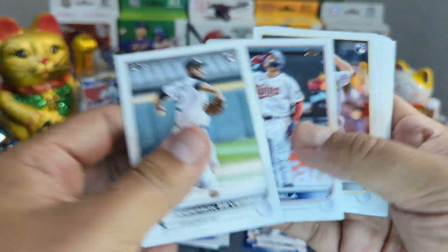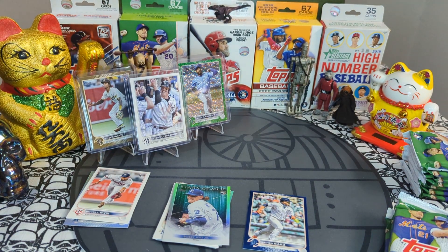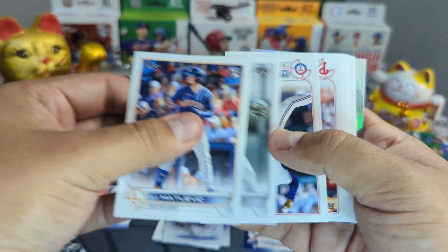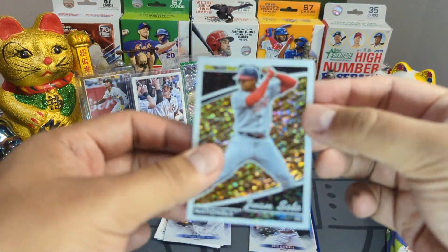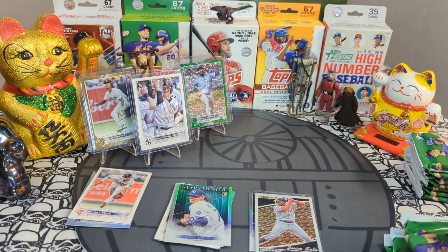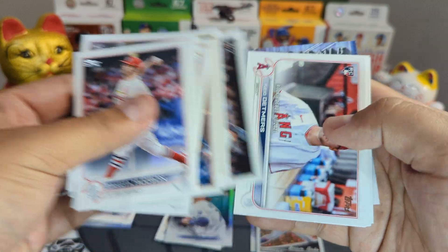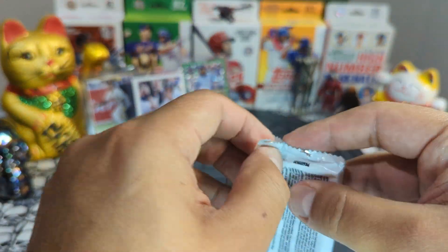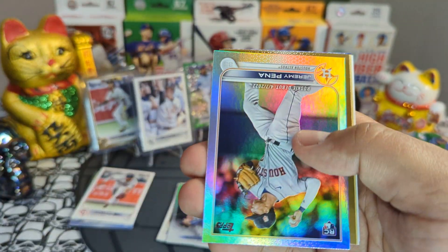Next pack: Severino, MacKenzie Gore, base. Then Bobby, Rit Debmers in the chrome, Juan Soto — Topps Black Gold. Nothing crazy so far, we like it, we take it. Base pack. Next pack — rainbow foil and a gold, we will take that all day long.